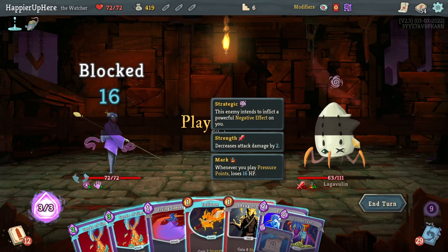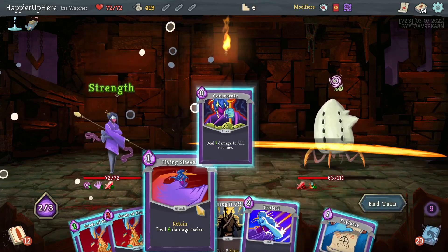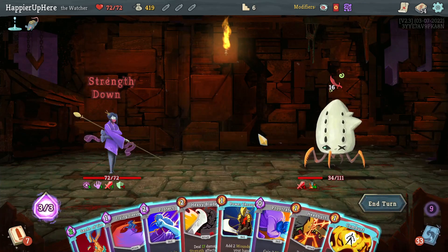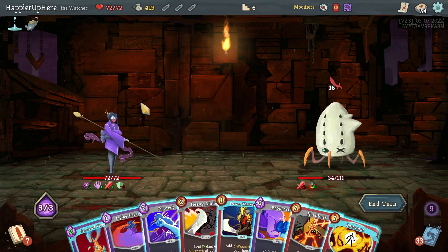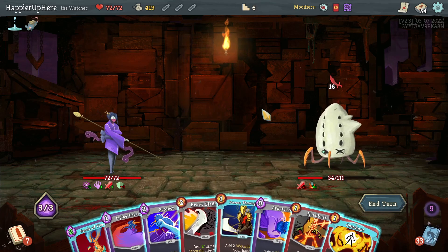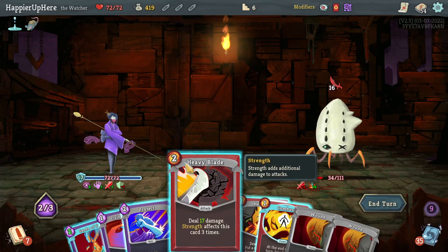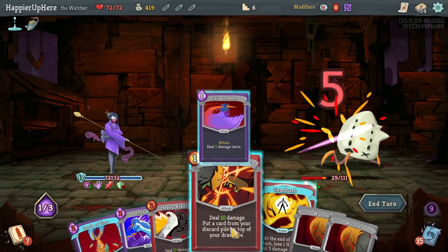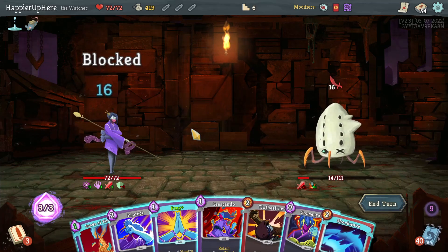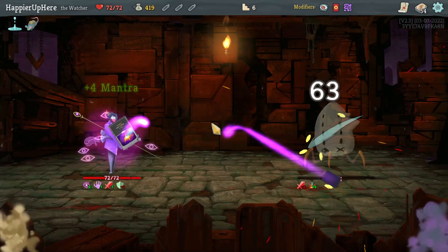Next turn I'm not getting attacked, so let's try to deal some damage. Let me do Inflame, Consecrate — I'm really hoping to enter Wrath next turn. Let's just do Sands of Time here. I'm unable to enter Divinity yet. Heavy Blade is 17 — I have Power Through and Prostrate, so I should be able to fully defend and then next turn do the Sands of Time. Let me do Flying Sleeves then Headbutt — next turn I should be able to kill. That actually went pretty well.